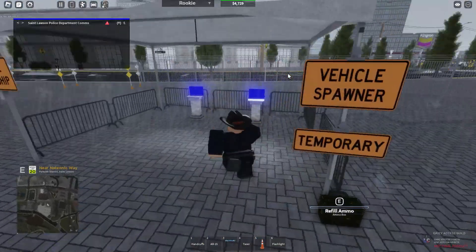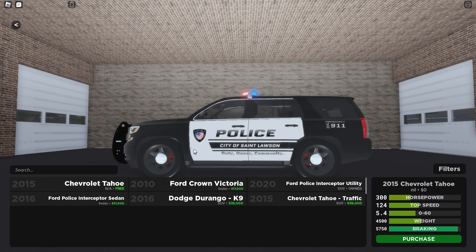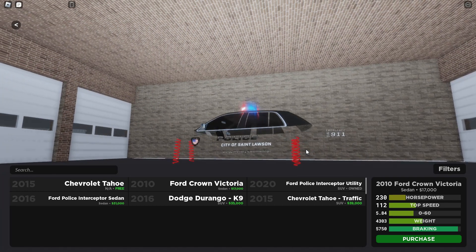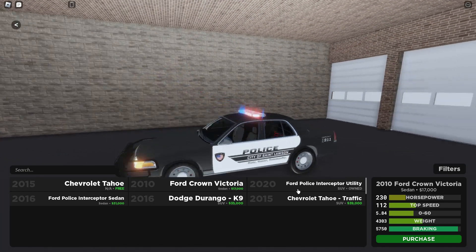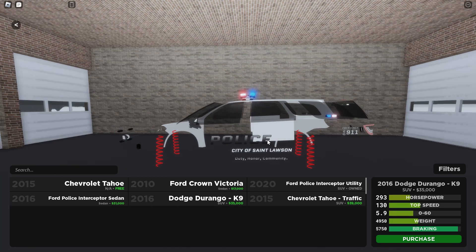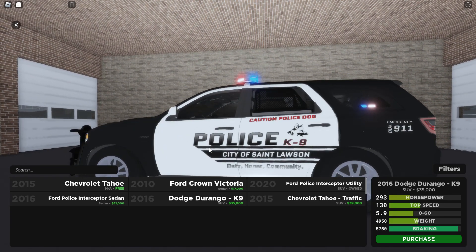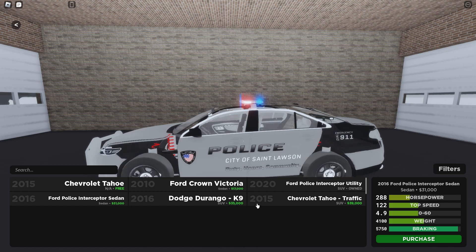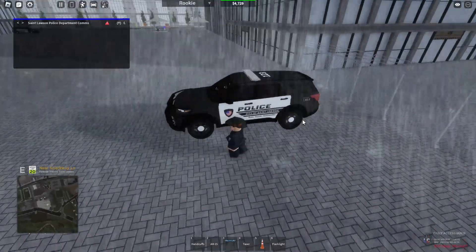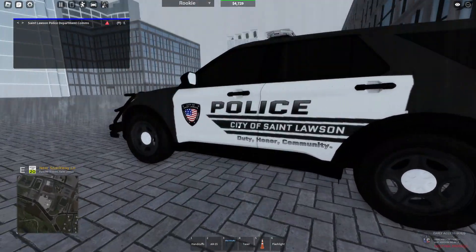For the vehicles found right beside the spawn, you've got a free Tahoe, Crime Victoria, an SUV, traffic enforcement Tahoe, Dodge Durango for canines, and a sedan. This is what the vehicle looks like — City of Saint Lawson on it.